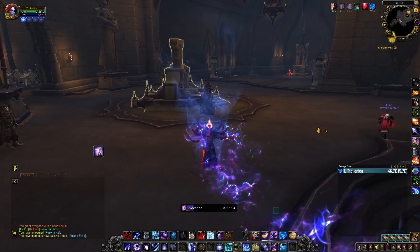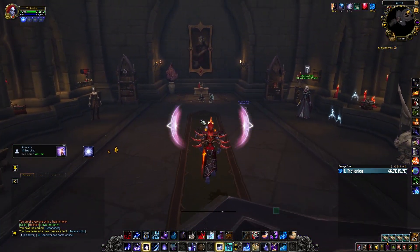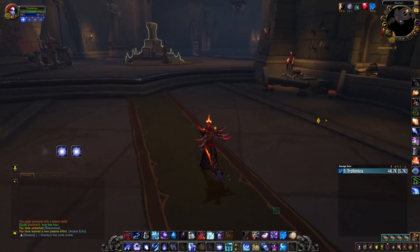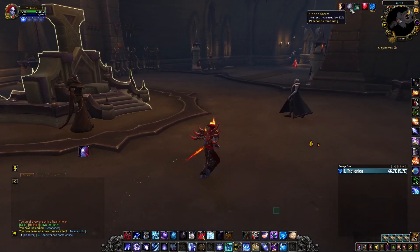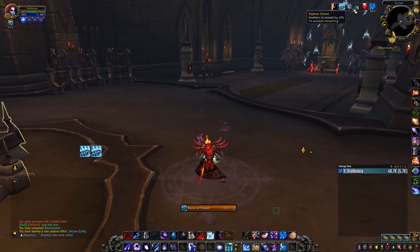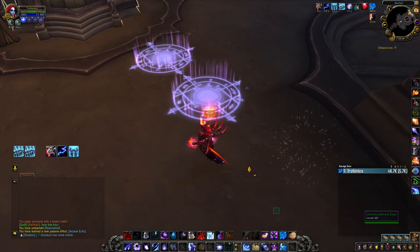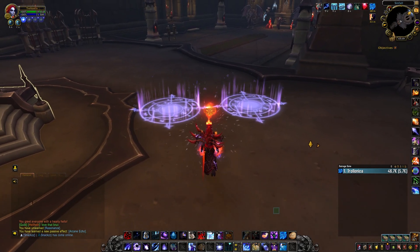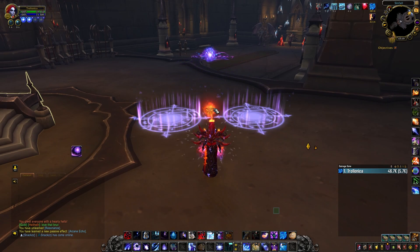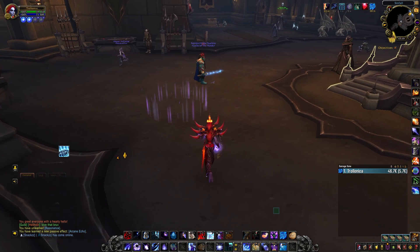So how do you do a proper opener and every other big burst with this legendary? The opener is pretty simple, and your every big burst phase is going to be the same as the opener. The most important thing is to cast Evocation before using both Rune of Power and Arcane Power. So you'll be regenerating mana before the pull when you're at 100% mana — which is a bit weird for most of you — but the intellect buff is going to be active through both Rune of Power and Arcane Power.